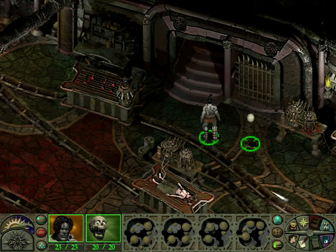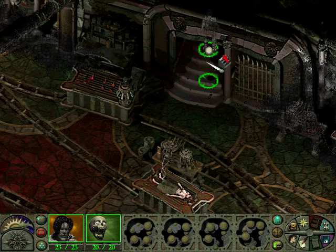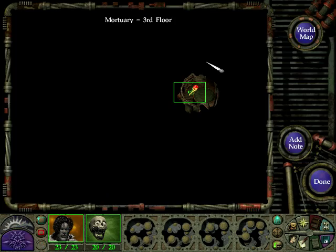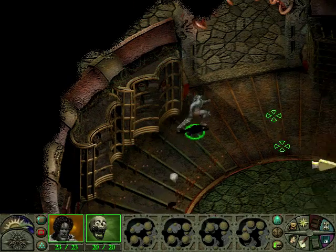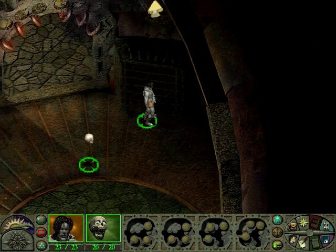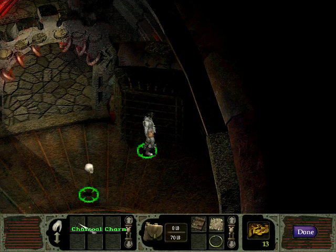Hi there and welcome back to Planescape Torment. I'm Byron and we're about to enter the third level of the mortuary. All those cabinets seem to be empty. Oh no, there's a charcoal charm.